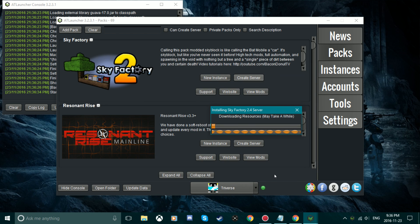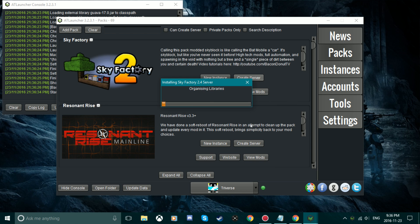Some packs have servers, some of them don't, so depending on what you want to get, that's all up to you. Then you want to click on Create Server and pick any of the mods you want on that server in the optional files.